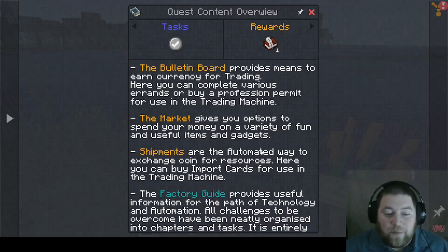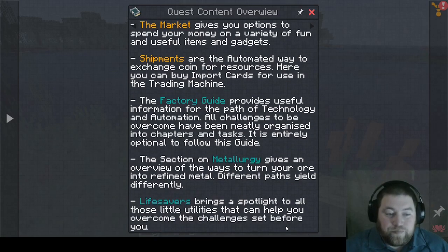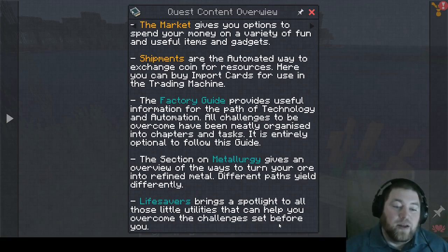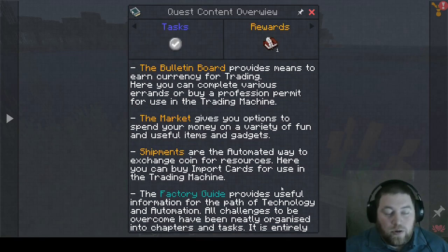'All challenges to be overcome have been neatly organized into chapters and tasks — it is entirely optional to follow this guide. The section on metallurgy gives an overview of the ways to turn your ore into refined metal. Different paths yield differently. Life savers bring a spotlight to all those little utilities that can help you overcome the challenges set before you.' As a reward I get a book and quill.